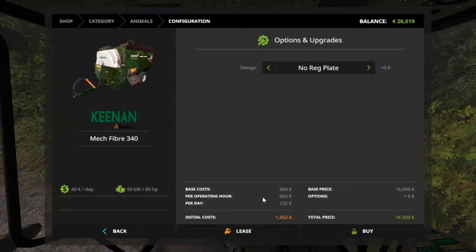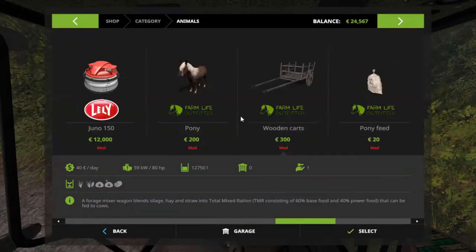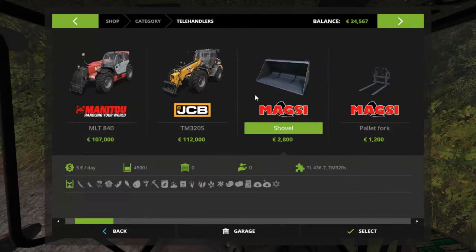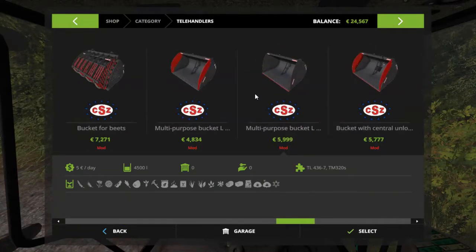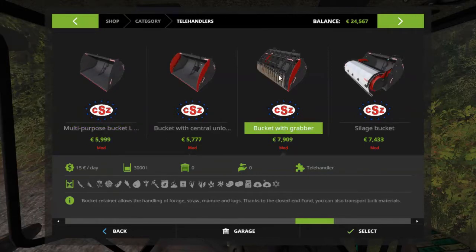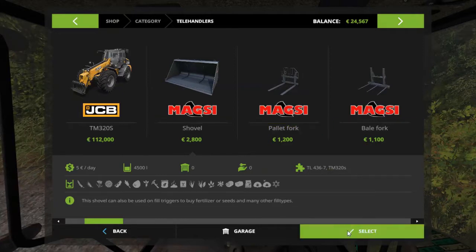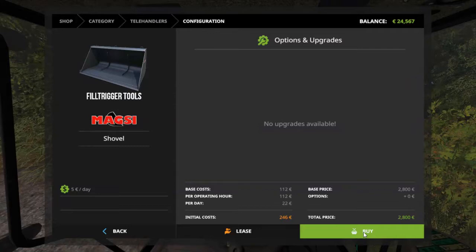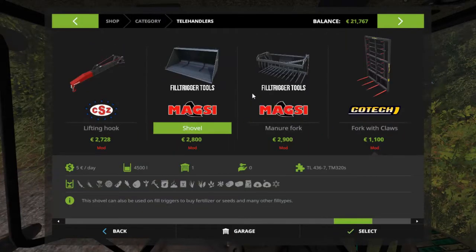Because we are dealing with silage and we're going to be cleaning out the cattle as well, I thought we should probably get a bucket for the telehandler. We do have one for the front loader on the Massey, but that is a little bit less maneuverable than the Merlo, and a bucket for the telehandler will just make maneuvering around in the silage pit a hell of a lot easier. No shortage of options, but I am going to go for this particular model — the Magsi, which I think might be a Polish brand.